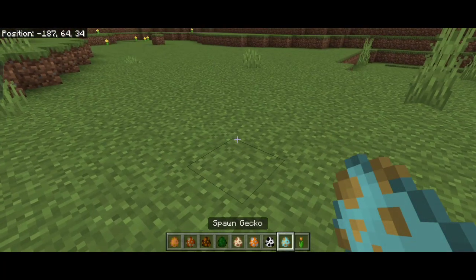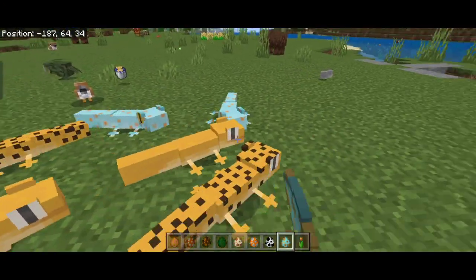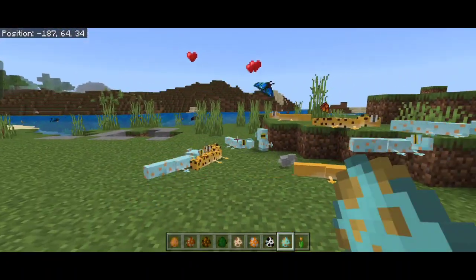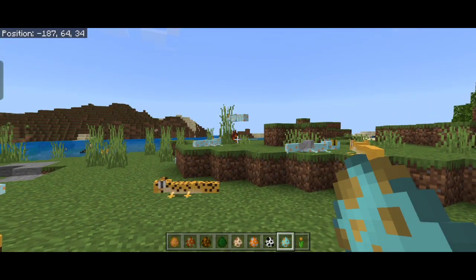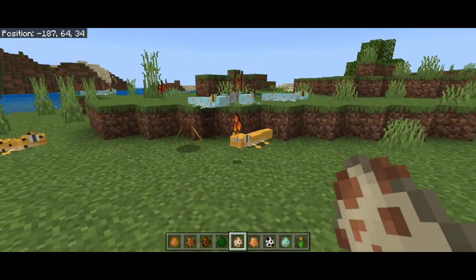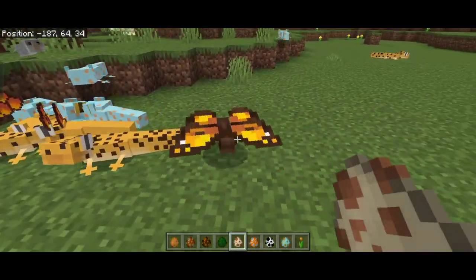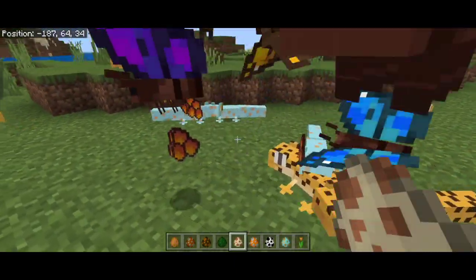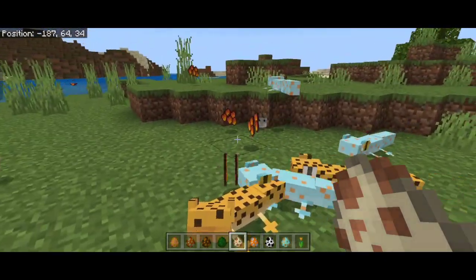To get the butterfly scale item, you need the gecko — another brand new mob in the pack. If a gecko kills a butterfly, it will drop the butterfly scale. Geckos act like frogs: they whip out their tongue and capture butterflies. Butterfly scales can be used to craft custom blocks and butterfly armor. Geckos can be found in forests.